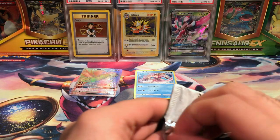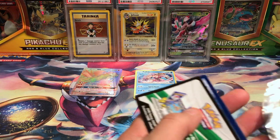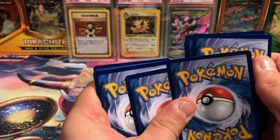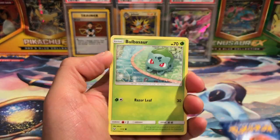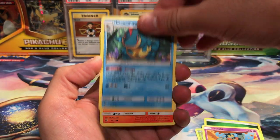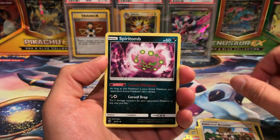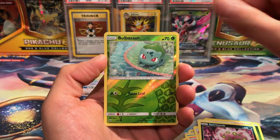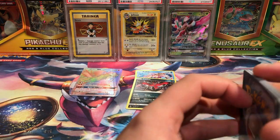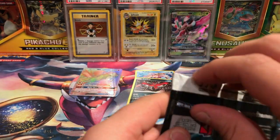All right, we got our next pack. We got a Bulbasaur, we got a Golett, Croconaw, Litten, Larvesta, an Electrode, Pokemon Breeder, Spiritomb, Bulbasaur reverse — double Bulbasaur in this pack — and a Yveltal holo. We are already down two holos in just two packs.